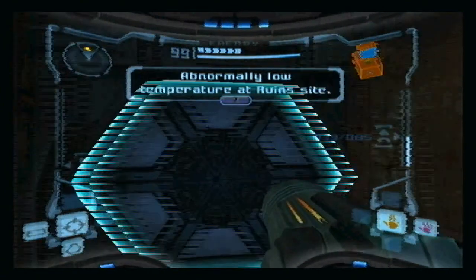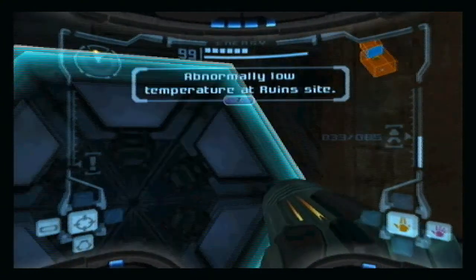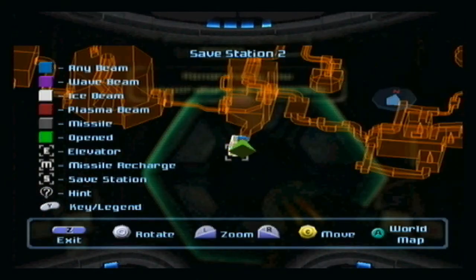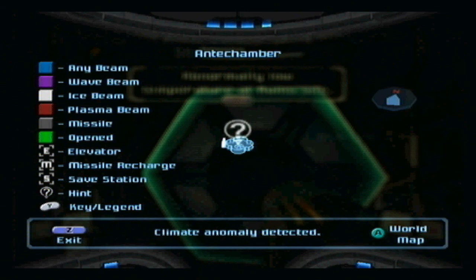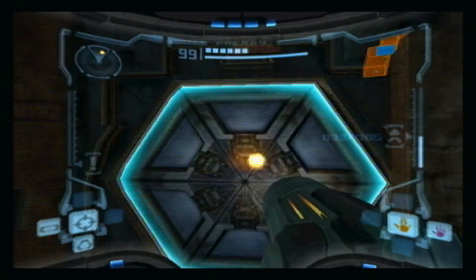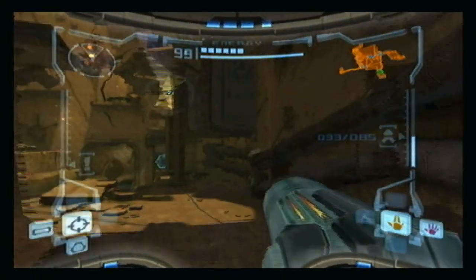In the last episode we left off in the save station inside Chozo Ruins, just outside the puzzle room that we need to go to. This is going to show us where the Ice Beam is again. We have to get all the way over here — this is our main objective pretty much for the next couple of videos.